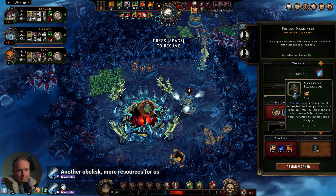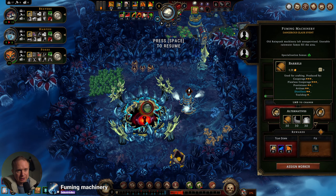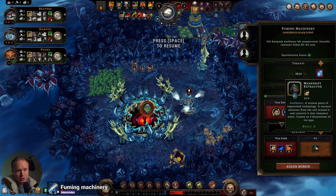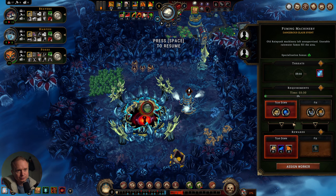We ended up with the fuming machinery curious piece. We have water and technically have the planks to tear it down. We could use some wildfire essence — this curious piece of improvised technology extracts moisture from the soil around it and converts it into clearance water, counting as four decorations. This looks like a tear down to me.